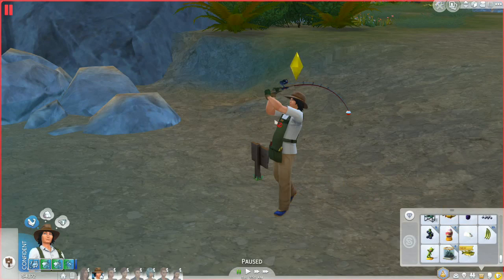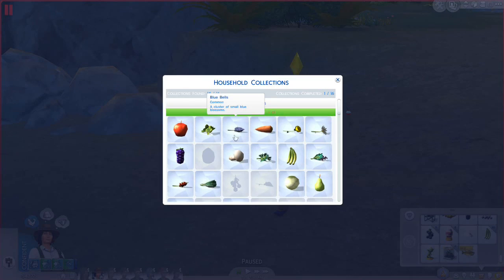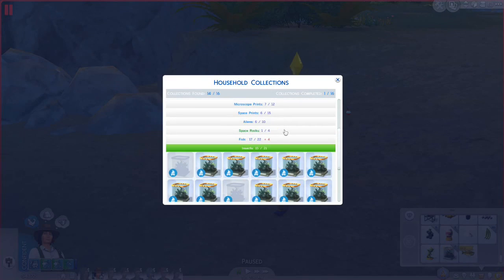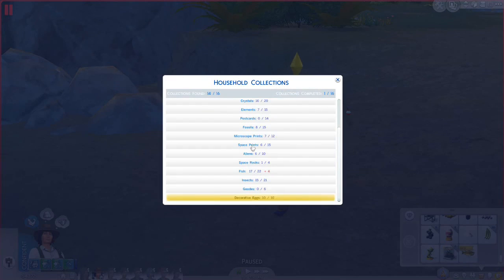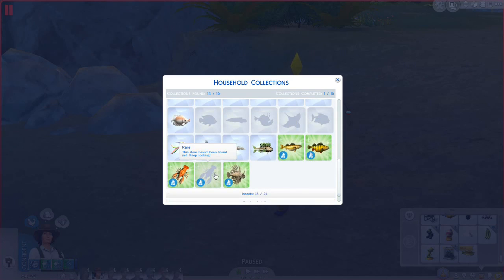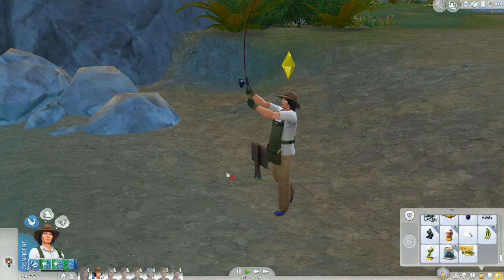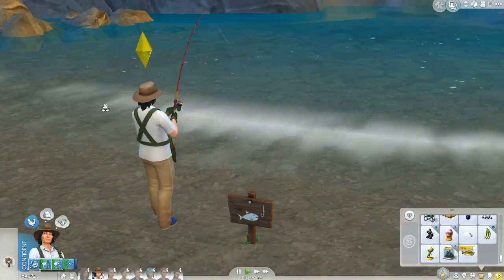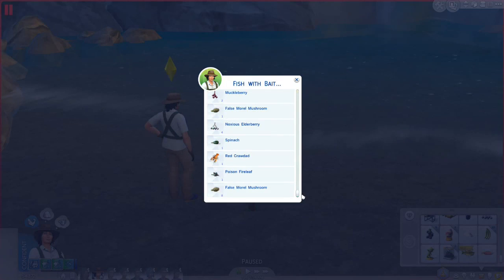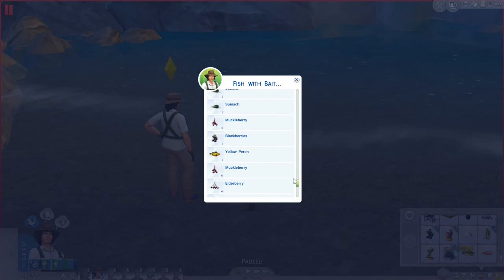What the heck is the notebook by the way - is it just the household collection thing? Is there a new notebook thing? Do I need to learn something new about Simming? I'm going to have to figure out what 'check the notebook' means. We're still missing one more rare fish that can only be found in this area. Let's try one last time - we're doing really good so far on catching the rare fish.